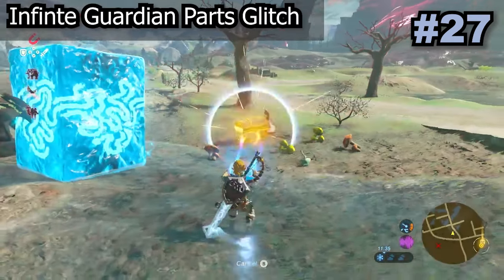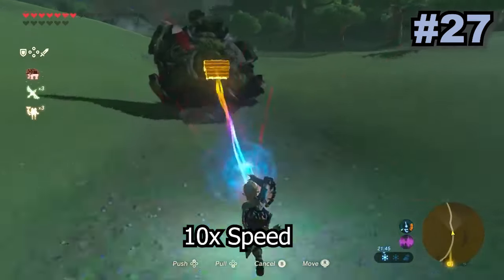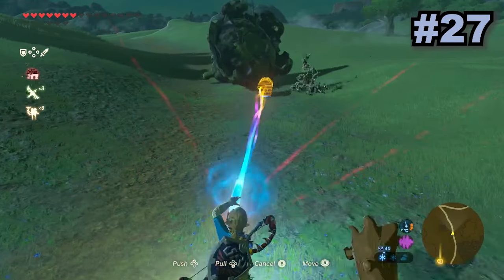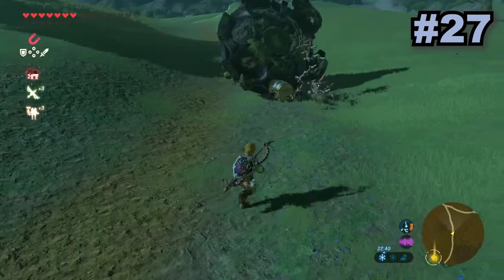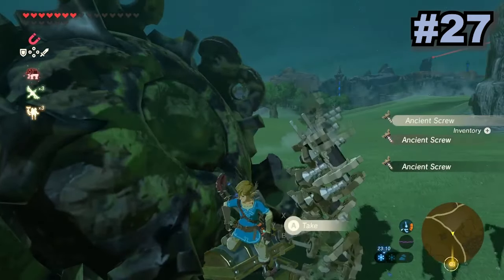This is a super funny way of getting a ton of guardian parts — by flipping certain broken guardians over the map and pushing them around, it will cause them to start burning out a seemingly infinite amount of guardian parts, from screws to cores. This glitch not only looks stupid but is actually a valid way of getting a lot of ancient parts.